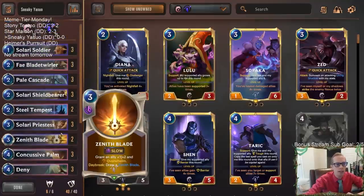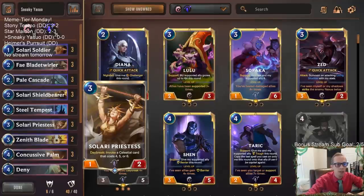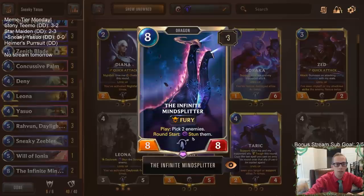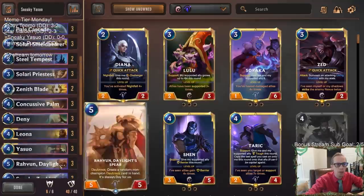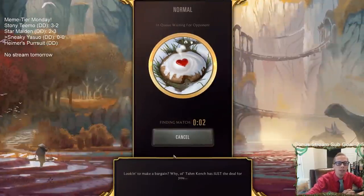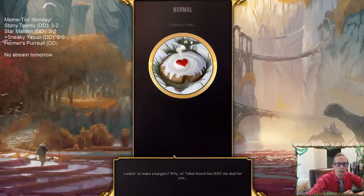We decided to go with the Leona package because the Daybreak cards are kind of the best thing to be doing early. They also give us some good cards late with Solari Priestess and the Invoke. We have a couple Infinite Mind Splitters in the late game - it's another great card with Yasuo for stunning things. Infinite Mind Splitter is super powerful. That's our deck, so let's give it a try. Today is Meme Tier Monday, we're going to try Sneaky Zeebles for the first time - that's a fun name to say.